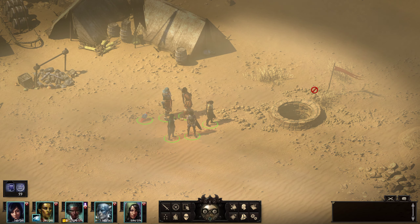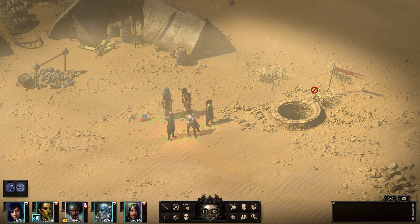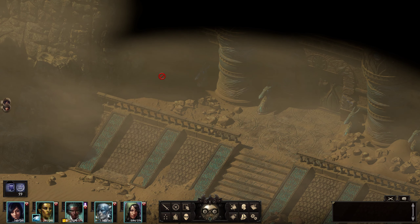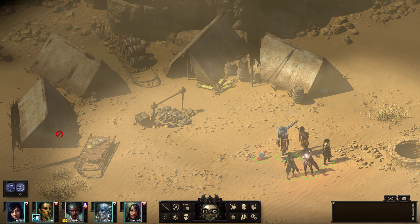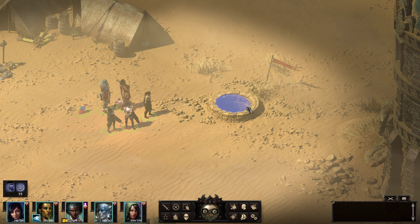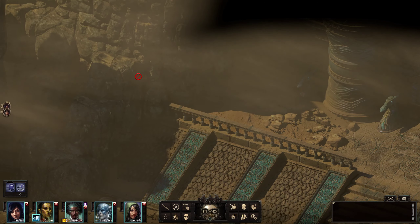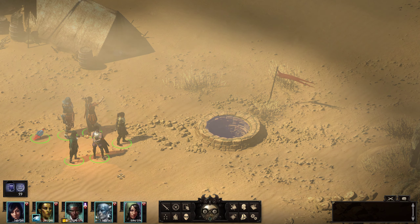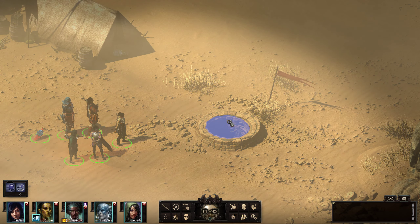Ladies and gentlemen, welcome back to another episode of Pillars of Eternity 2 as I continue with my blind let's play. Last time we made it to the ruins of Pocahara. It looks like the expedition's stuff is still here. We're gonna find out what happened to them. I'm assuming they're trapped somewhere in these ruins. So like I said last time, we're gonna go down the well — I'm assuming it's another entrance besides the front door. We are all ready to go.